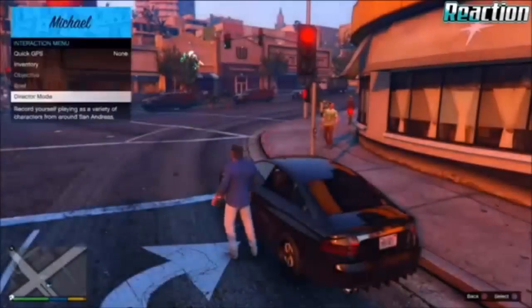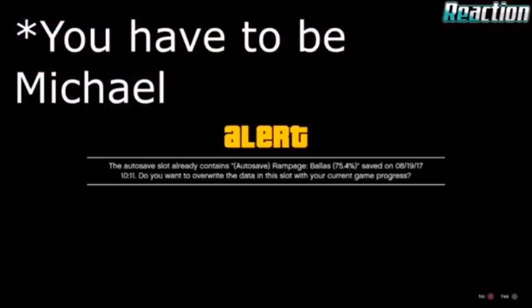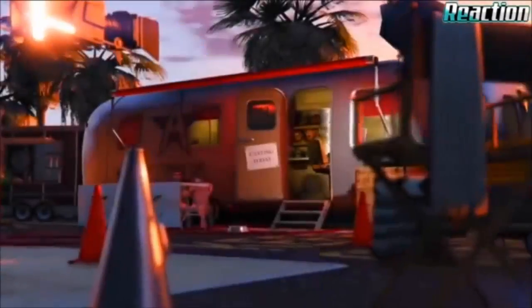When you are in single player, proceed to enter the casting trailer. Enter direct mode by opening up your interaction menu, then select direct mode, and go ahead and enter it.